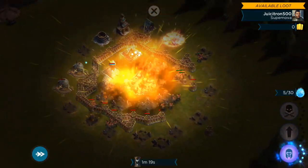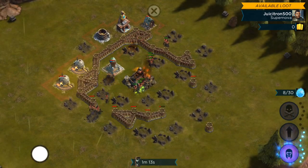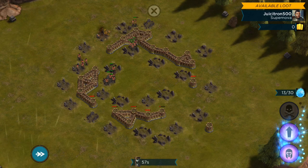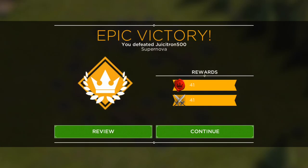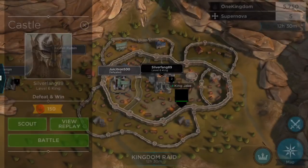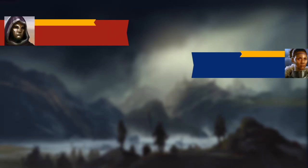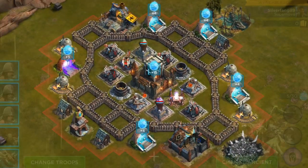I love this fast forward feature. I use it every attack — at some point even if I don't use it the whole time, I just fast forward through part of the raid to get where I want. If I drop a troop like the dragon, I'll always fast forward. It just makes things so much quicker — really nice feature.